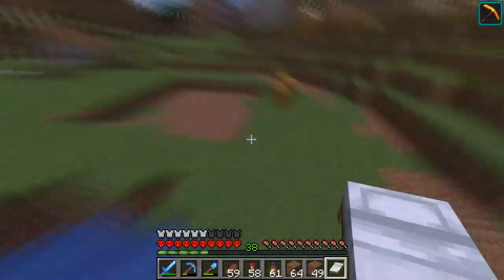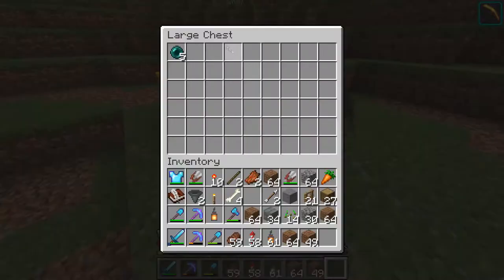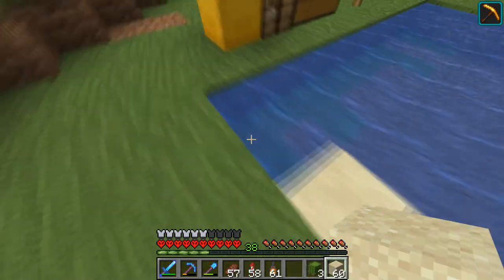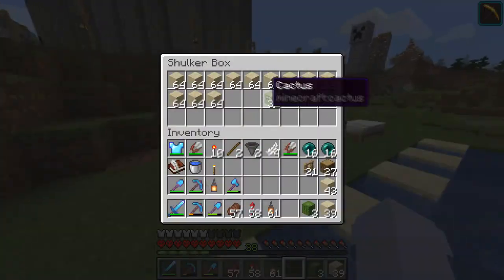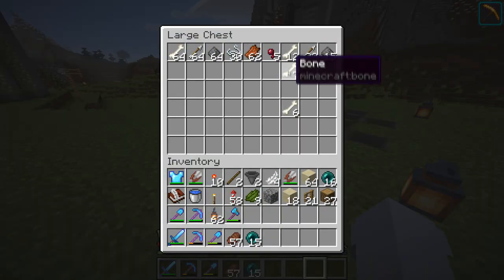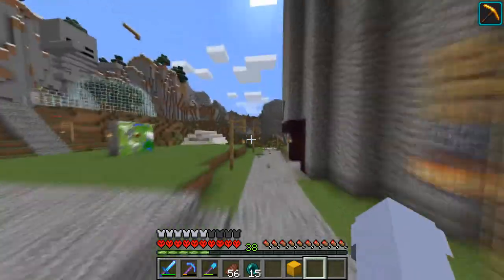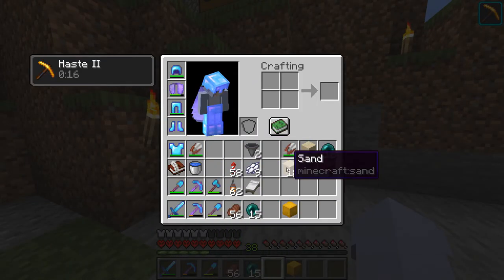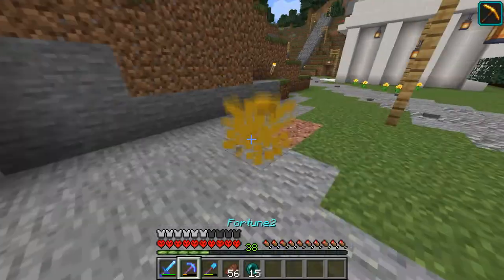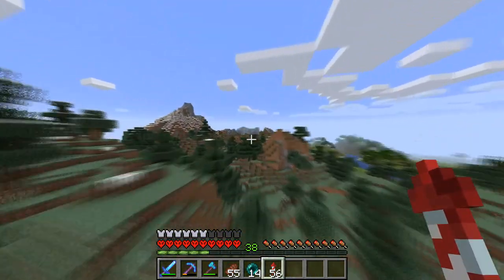Hello everybody, welcome back to hardcore Minecraft. So in this I'm doing the second part of the monster spawner, because when I first did this I saw a Reddit post talking about disguising your monster spawner. I'm like, you know what, it kind of looks like a UFO, so I'm gonna make it into a UFO.